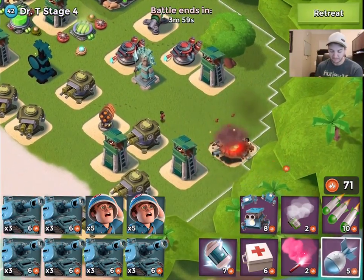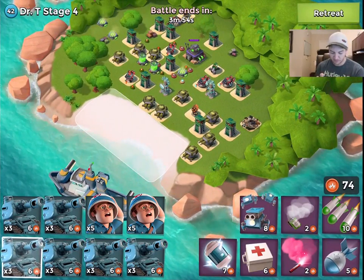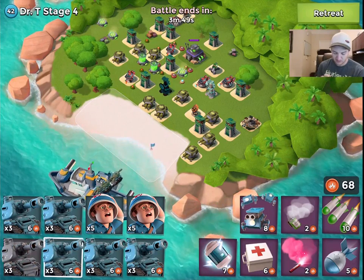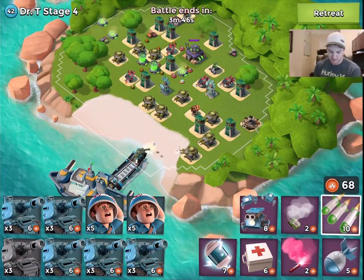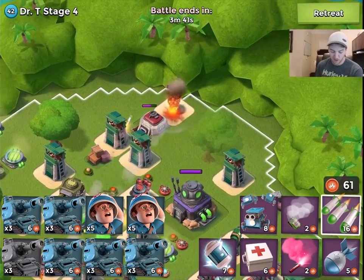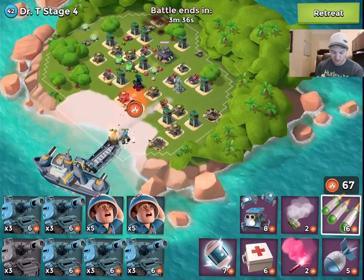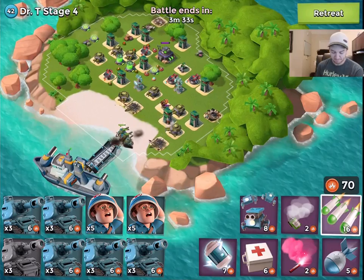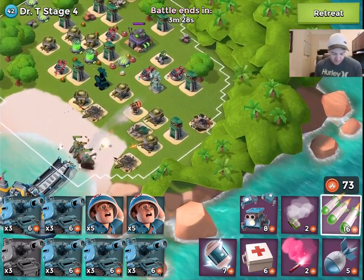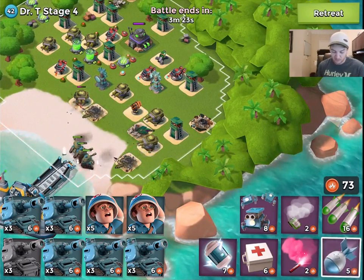We've got to take out this boom cannon. I think I can do this with one group of tanks — let's try it. We're going to drop a barrage in the back so we can gain extra GBE, because I don't think I can take out that rocket launcher with one hit. We're making ground. I'm not using any medics right now because I want to show you guys that this can be done without medics.